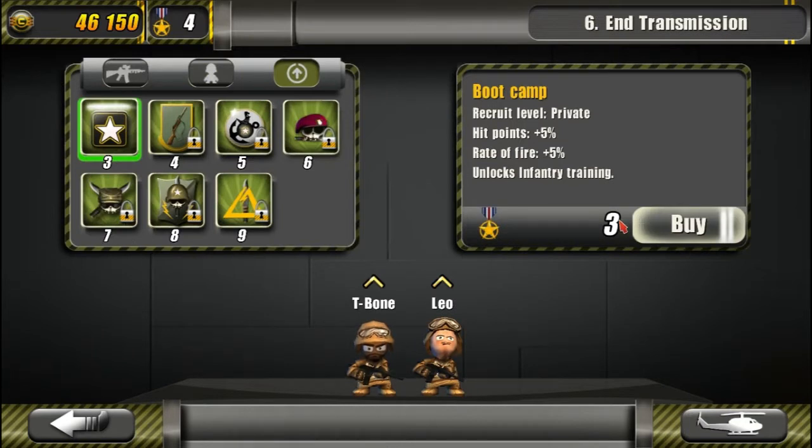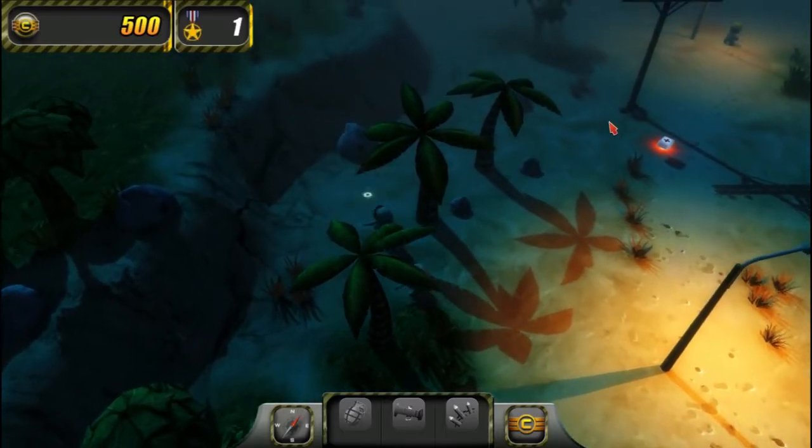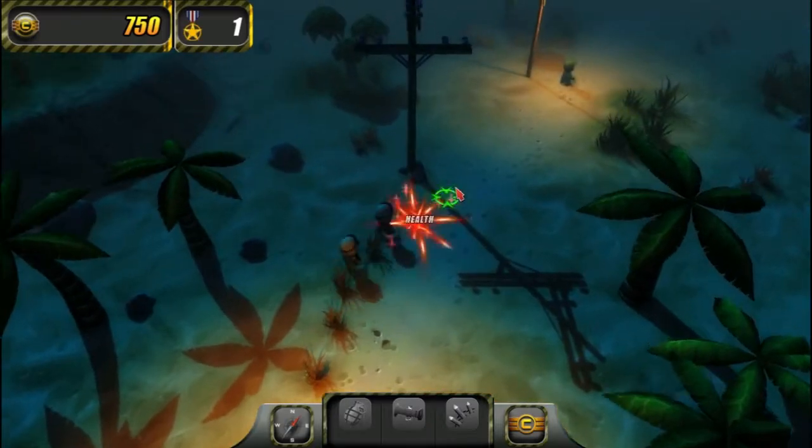You can also choose to purchase a permanent skill increase, which greatly helps your tiny soldier stay alive on the battlefield. After you've prepared your squad, you can finally head into the combat zone where you use your mouse to position your soldiers effectively and attack those enemy garrisons.